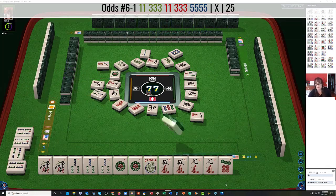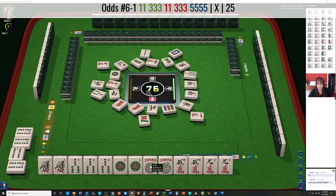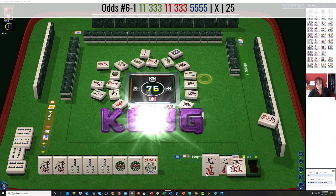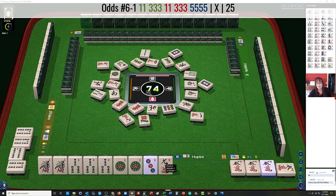2 pass. 7 dot — joker will be very helpful. We're going to define it. Since we have a joker for the 5 crack, which we're going to kong right now. Kong. And now we'll discard this 9 crack. 9 characters. And now we'll define this as a 3 dot.